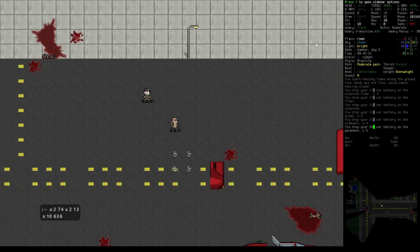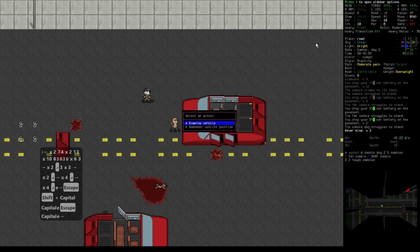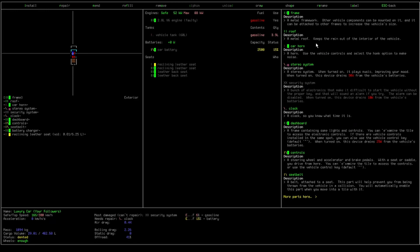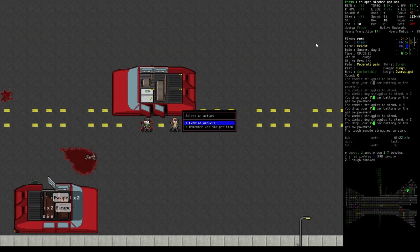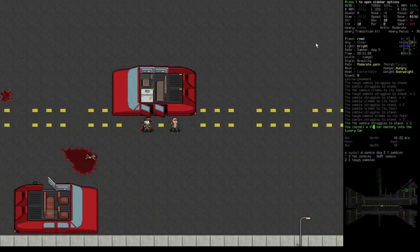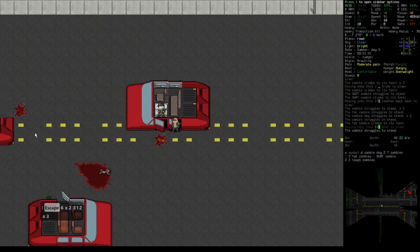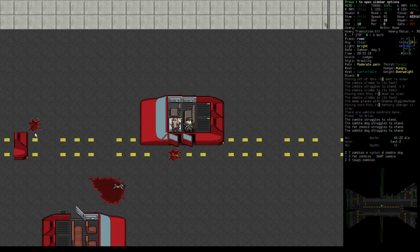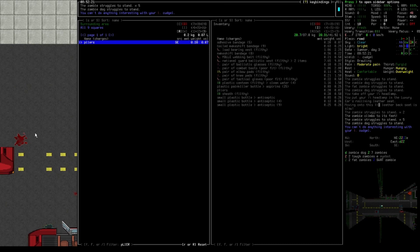I was blown away when I saw the things some people had made in this game. Install the car battery — now we have two car batteries. This car also seems to have a battery charger. Which means we can actually start to charge... the NPC takes the driver's seat. We can start to charge stuff that has a battery in it, things like the flashlight, the game system, cell phone. They should be charging once I turn the car on, but I'm not gonna do it yet.